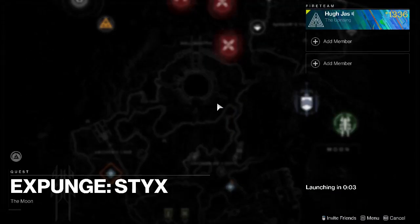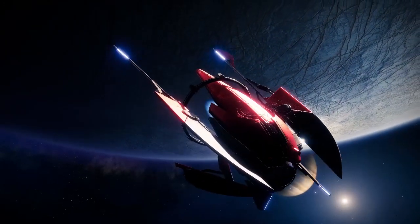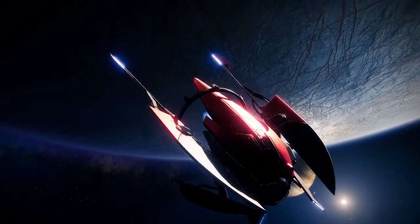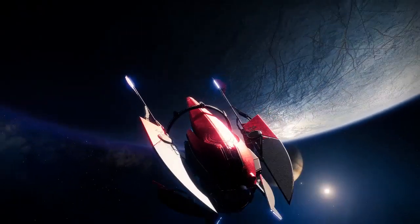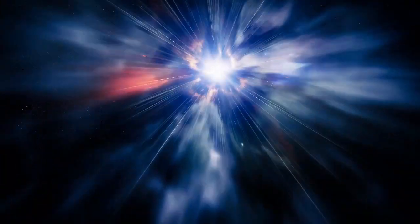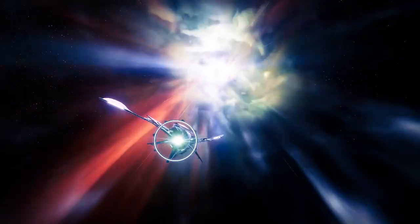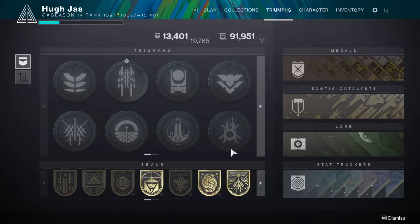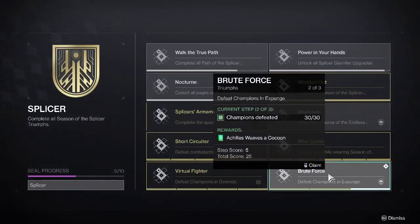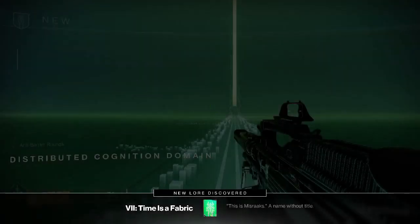I'm going to go over to Styx and show you basically the same thing. In this one, that solar resistance mod and Splicer gauntlet upgrades are going to make a much bigger deal because we do have to run straight through laser walls. So either of these missions are good for quick champion farming, and again we're doing that for this Splicer Seal — defeating champions in Expunge.